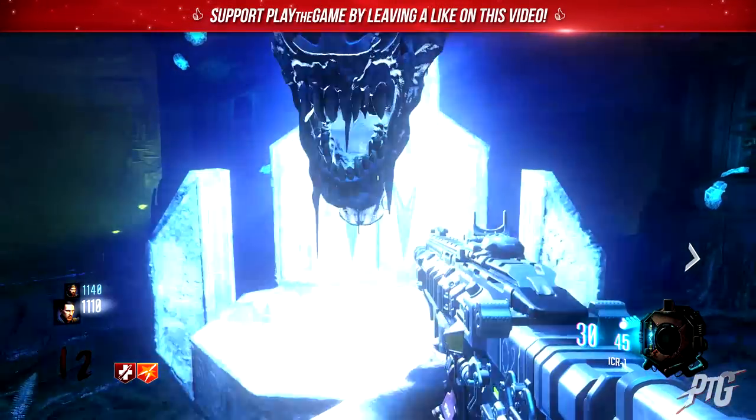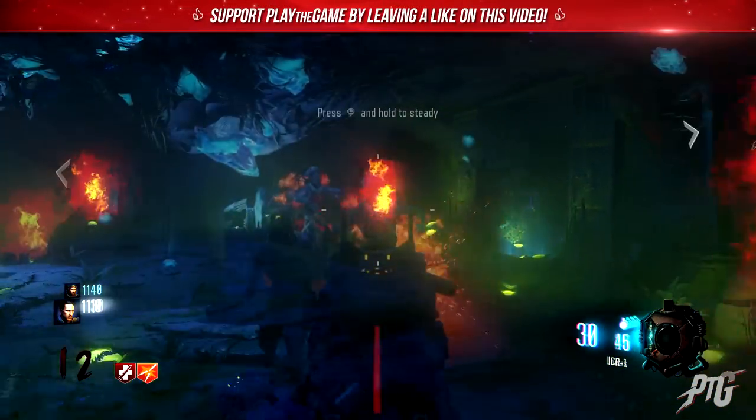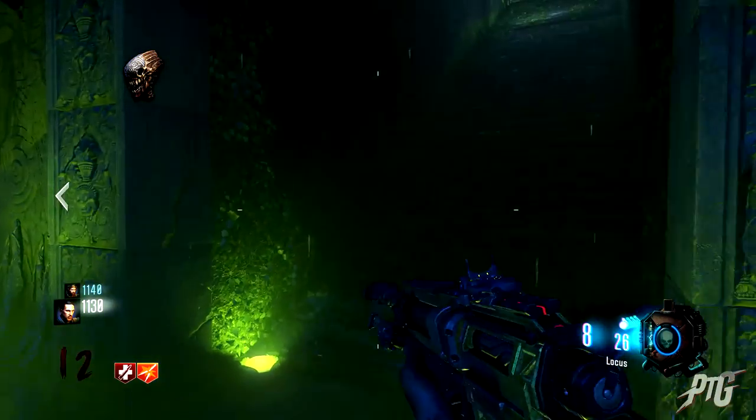Head down the stairs and interact with the skull in the center of the room. Doing so will lock you in and you'll need to kill the keepers that spawn in to charge the skull. Once all the keepers are dead and the skull is charged, you can pick it up and use it.